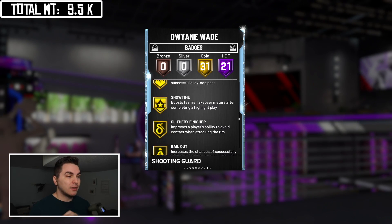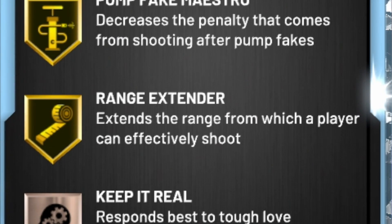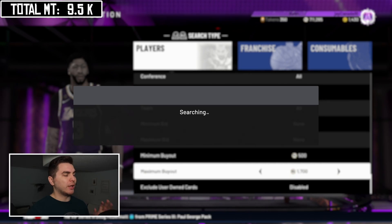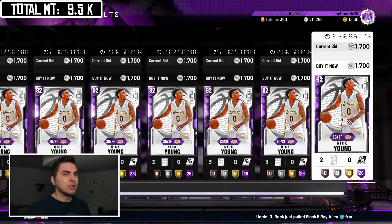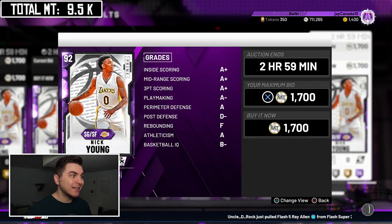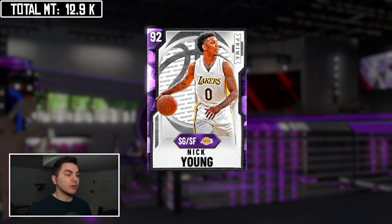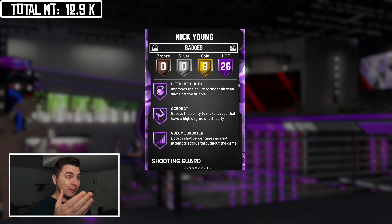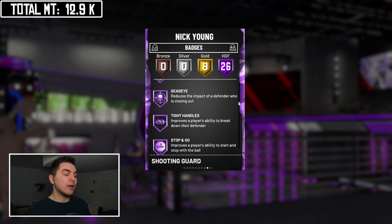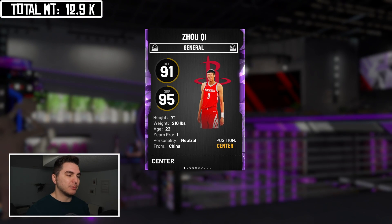This Dwayne Wade card is a 6'4" point guard with 21 Hall of Fame badges. The fact that he has HOF Quick Draw on the Dwayne Wade base makes this card worth it — nothing else matters. You can absolutely carry a team just using this card, and he's also got gold Range Extender. To round out our starting lineup we're getting a pair of amethysts: Nick Young for 1.7k — a super capable shooting guard/small forward with 26 Hall of Fame badges including Range Extender, Dead Eye, and Clamps.